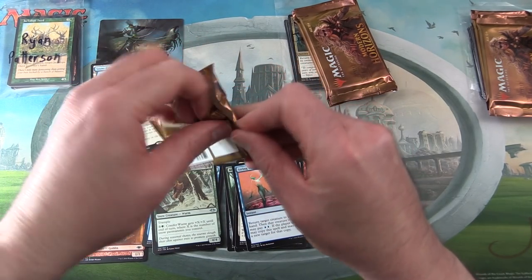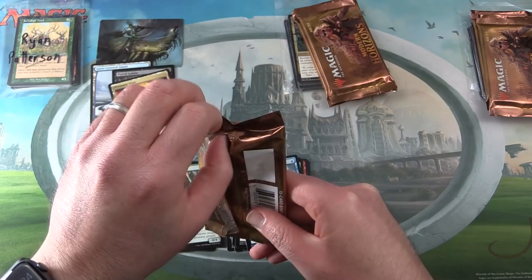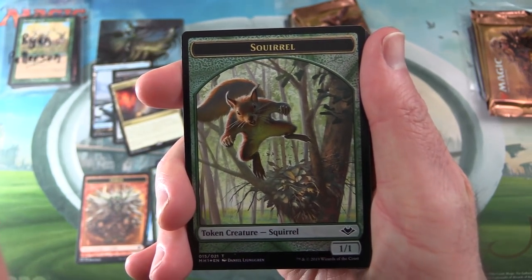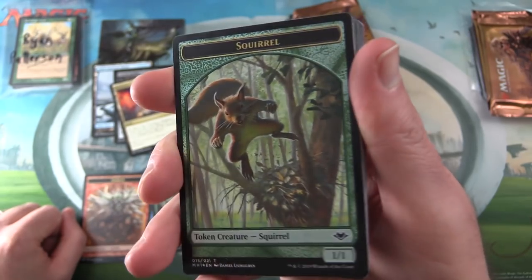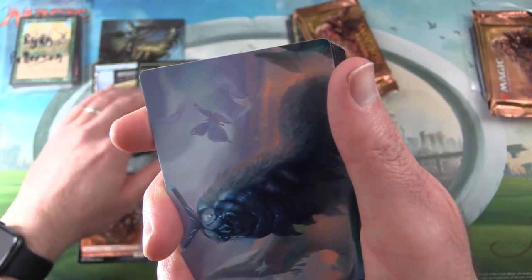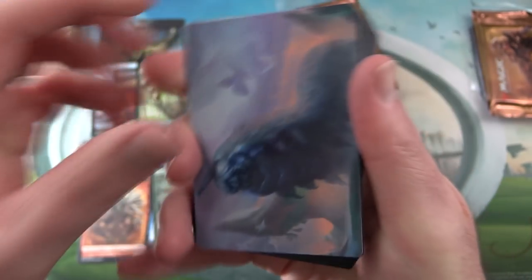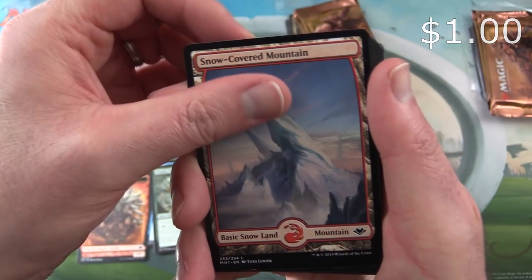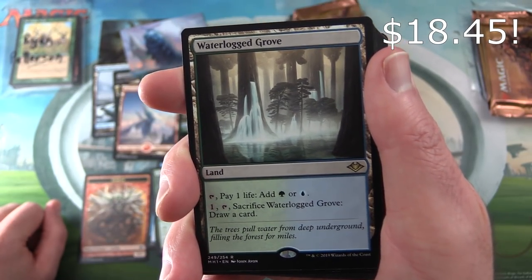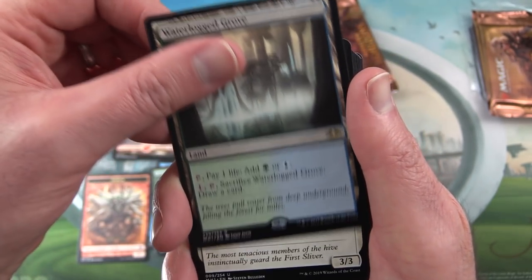Next pack here. We're doing reasonably well so far — or I could be totally wrong. The prices are going all over the place now; I noticed a couple of uncommons have jumped up. This is a foil squirrel token, so naturally we have to put that aside for the patron. And this is the Chiller Pillar — very cool. Snow-Covered Mountain, still over a buck. And a Waterlogged Grove — tap, pay one life, add green or blue; or pay one, tap, sacrifice it, draw a card. Very nice pulls today.